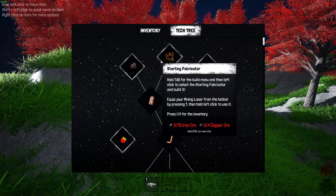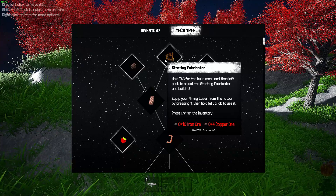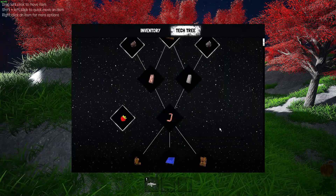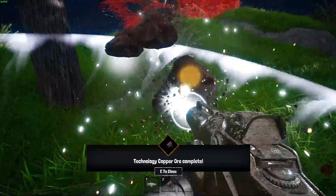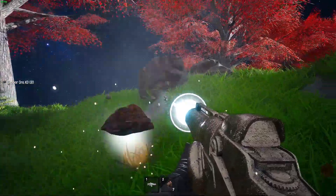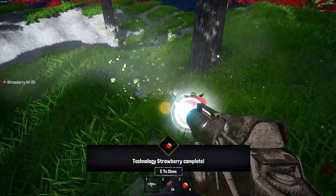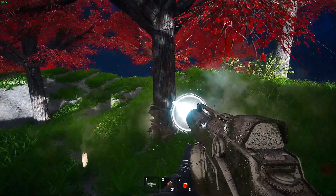So what we need to do is get some copper and make a starting fabricator. We need 10 iron for copper and we also have to get iron, and it looks like as we keep grabbing things, it's going to open up more as we go down. So we've got some copper — that's beautiful. This is going to give us the food — that's perfect. The trees are going to give us wood.